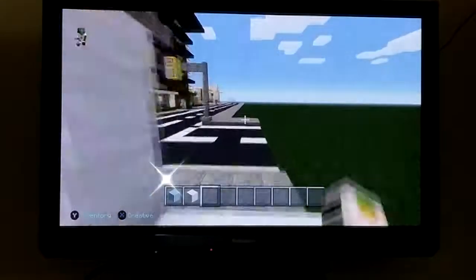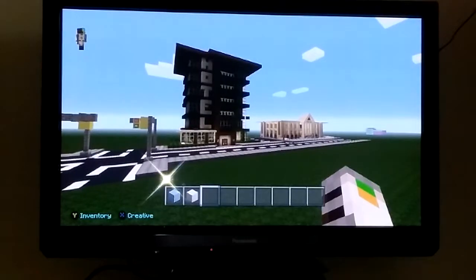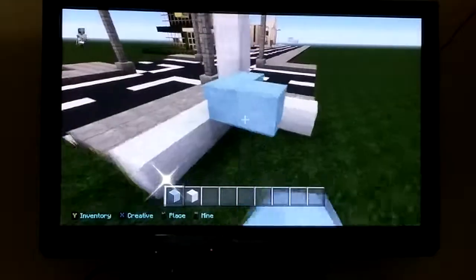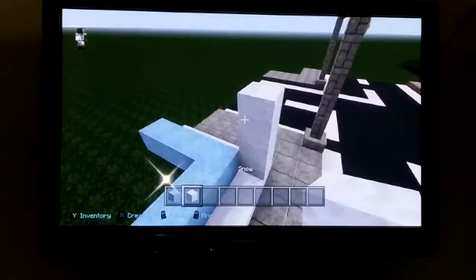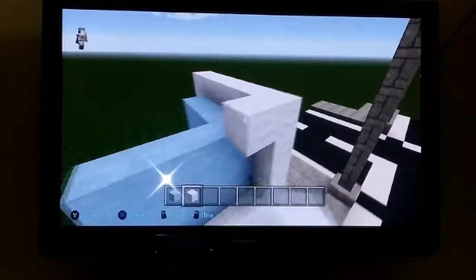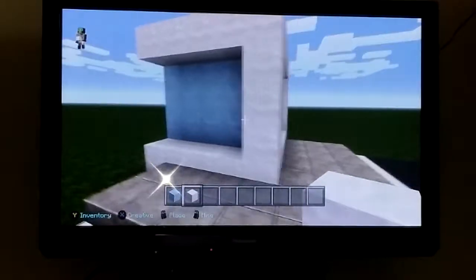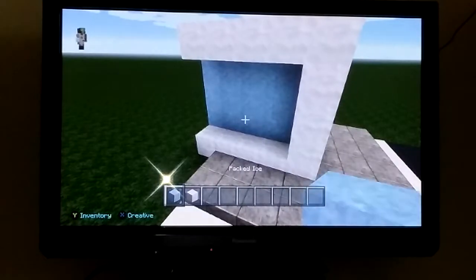I'm going to quickly stand over here so I can do the thumbnail of the video. So what I'm thinking is for a window it would be popped inwards — that's my little brother talking in the background. Packed ice would be in the middle, and then you could close it up like this. The bottom floor will probably have regular ice so you can see through it, but the rest of the floors will have packed ice.